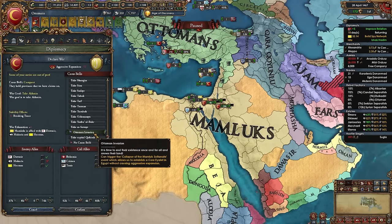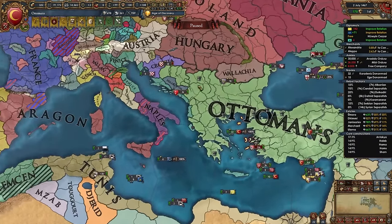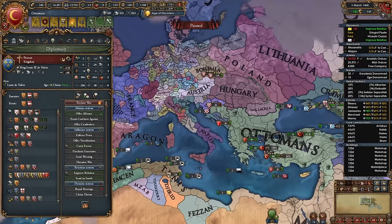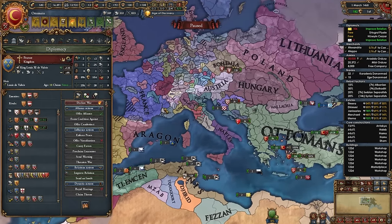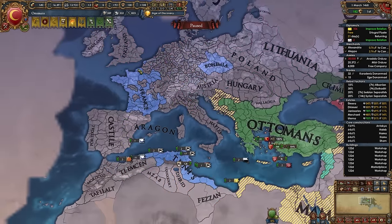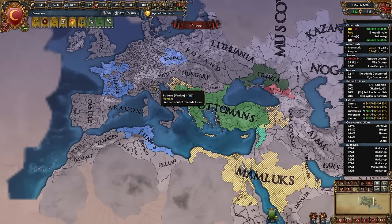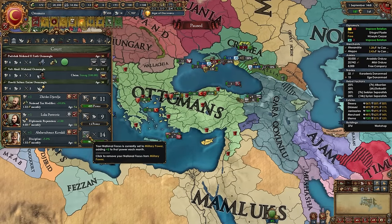After the first Mamluk war it's time to return to the Balkans to complete the 'Push into the North' mission. I'm also allying France after scornfully insulting Austria (France's rival) and getting a diplo rep advisor — aim to do this whenever you can. Once you start doing idea groups, go ahead and unfocus from mil.